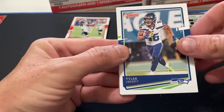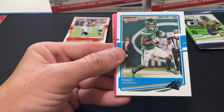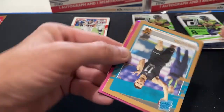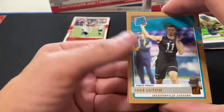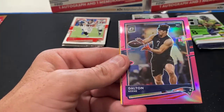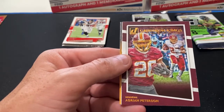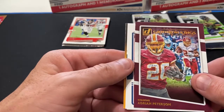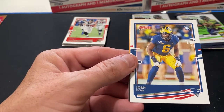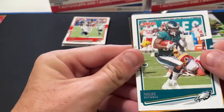Tyler Lockett, Deontay Harris, Robbie Anderson. Press proof is Jake Luton - hey, it's a quarterback! Not the one we were looking for but hey, a quarterback's a quarterback. Dalton Keene. Gridiron Kings is Adrian Peterson - he is still trucking along. A rookie Josh [unknown] and Miles Sanders.